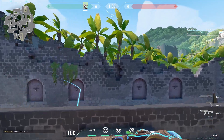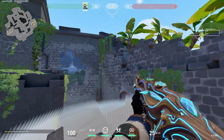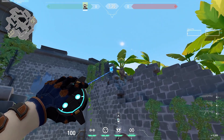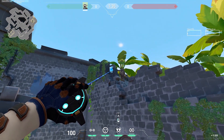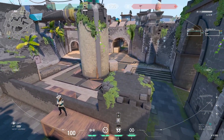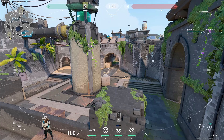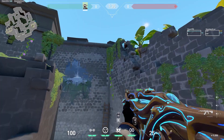Now we'll see the setup in B. In B, one of the best cam spots to keep is over here. Aim a bit here and keep the cam. It will cover most of the site — if they are planting, if they are rushing, backside, everything. And importantly, you can see mid.